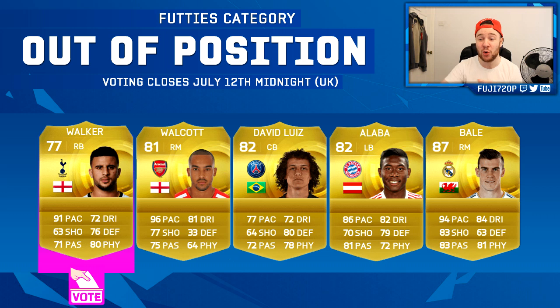The Out of Position category confused me a little. I wasn't sure if we'd get a sub-category to place where we wanted them, but it's just players that Ultimate Team players tend to play out of position. The options are Walker, Walcott, David Luiz, Alaba, and Bale. I voted for Walker — I don't play him anywhere other than right back, but he's an absolute beast and hopefully he'll get the card.